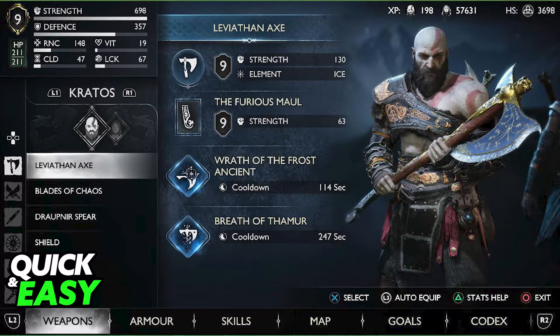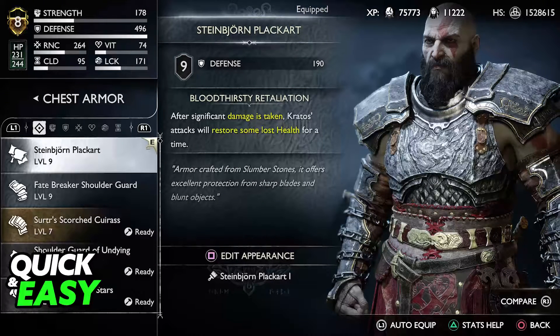Afterwards, on endgame, you will be able to reach level 9 with all of your equipment as long as it is on max level. You should have the necessary materials in Hacksilver as long as you have access to the endgame.